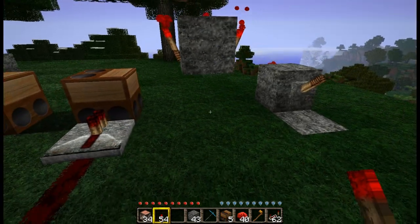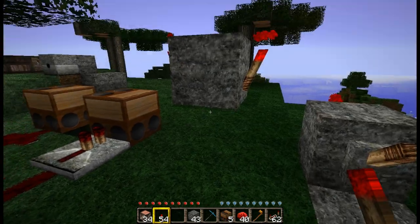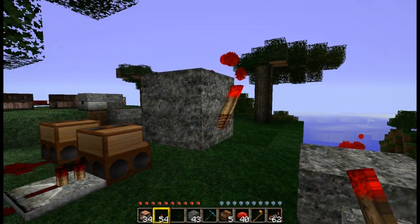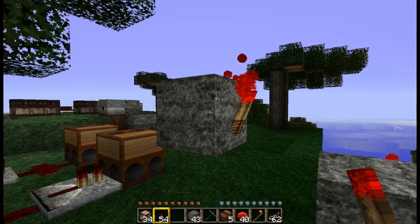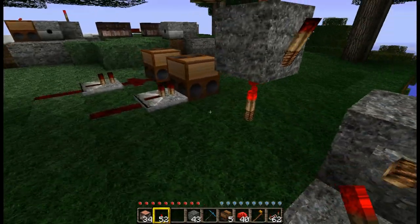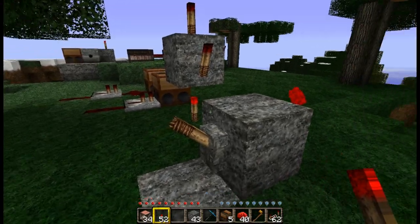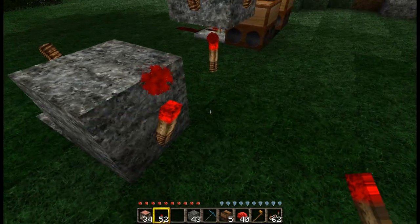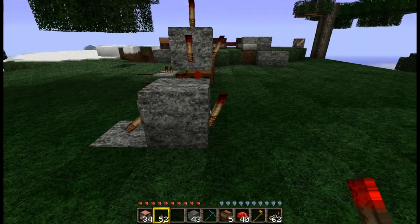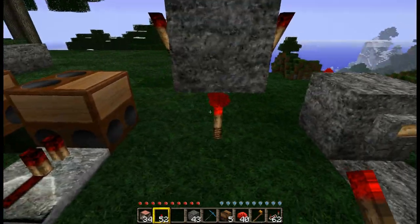A redstone torch will always strongly power the block above. So these torches will go out if I place a torch here. Torches are a very good indicator if a block is strongly powered because they only switch off if the block they are placed on is strongly powered. This one will also go off. Levers, stone buttons, and pressure plates strongly activate the block they are placed on. A pressure plate would strongly activate the block below.